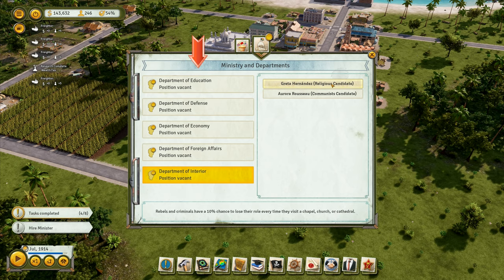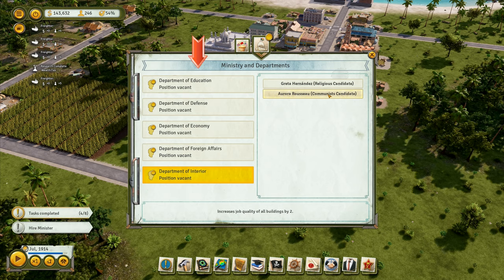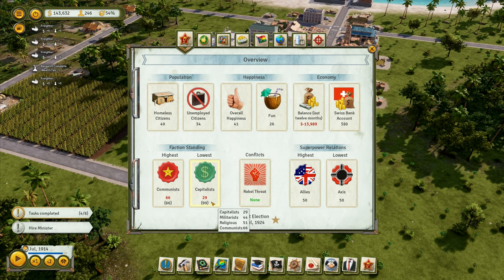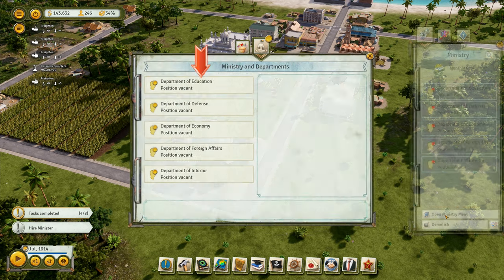Communist or religious candidate: rebels and criminals have a 10% chance to lose their role every time they visit a chapel, church, or cathedral; increases job quality of all buildings by two. That would be quite good. But we've got unemployed citizens, homeless citizens. The Communists are highest and Capitalists are lowest, so let's try to get something that'll help the Capitalists.